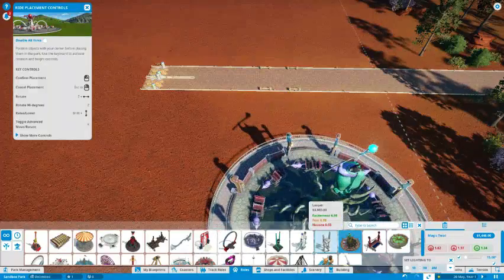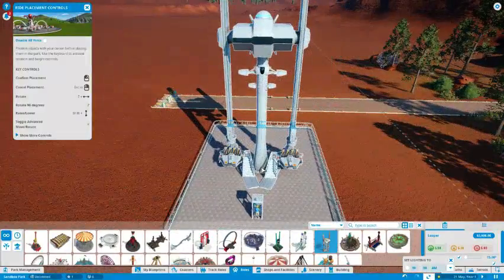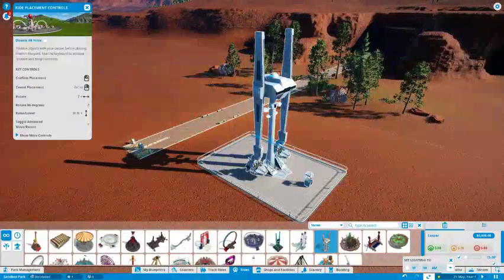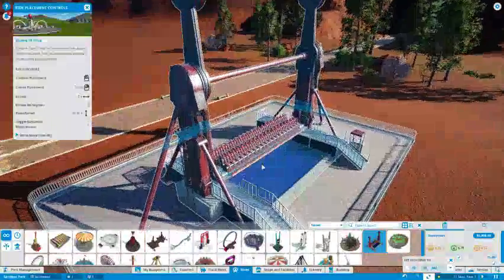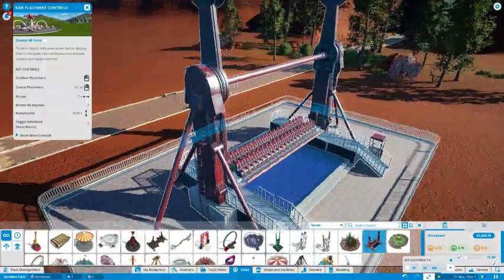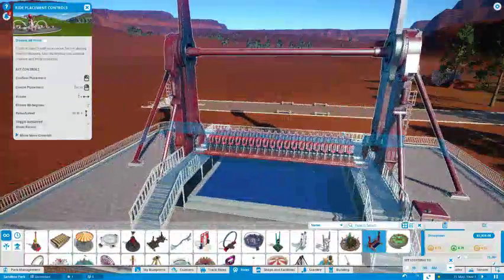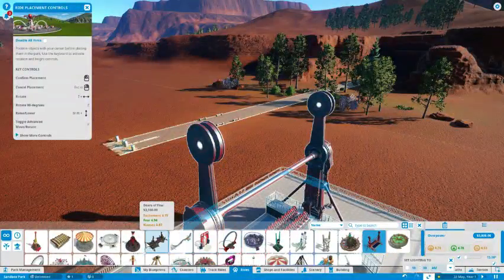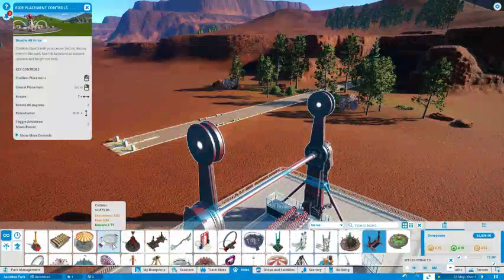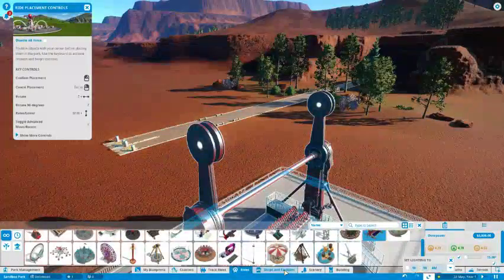We've got Magic Twirl which is another spinny ride. The Looper - that looks like Gundam's legs at a certain angle; very thin Gundam legs but still. You've got the Overpower which I believe is similar to the Gears of Fear, and it can do the independent arm movements as well. So that's all the basic rides I think. I know the developers have missed one - they forgot one of the slingshots: you know those things that you sit in with a friend and it shoots you skyward? I've not seen one of those, it's a shame.